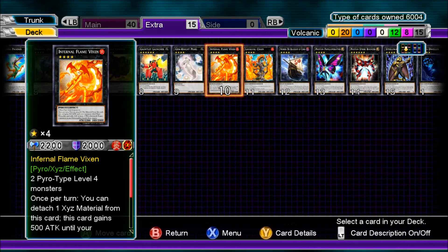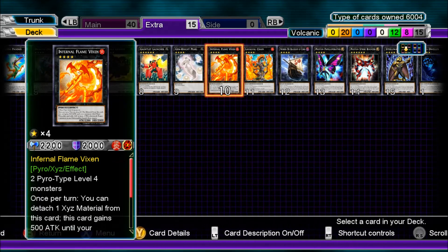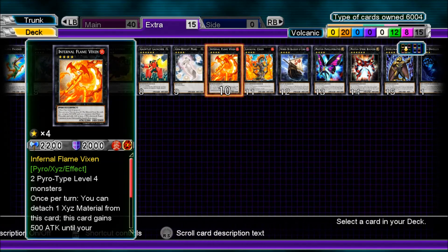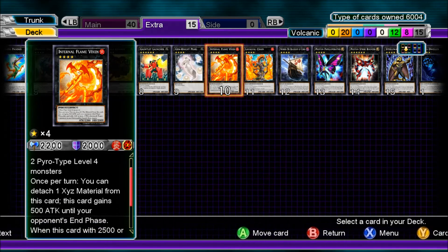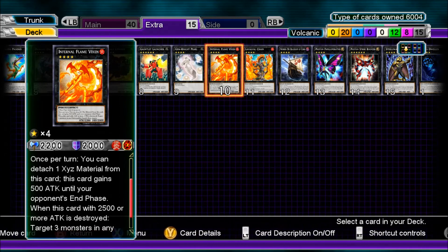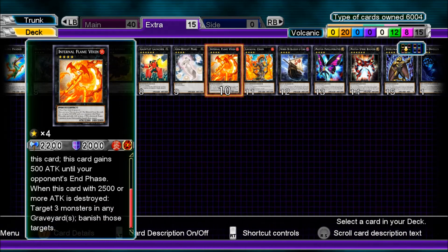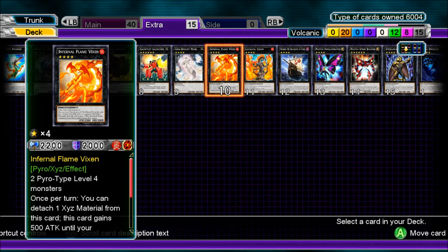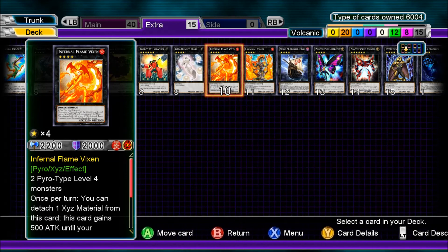Infernal Flame Vixen — two pyro-type level four monsters. Once per turn, you can detach one Xyz material from this card; this card gains 500 attack until your opponent's end phase. When this card with 2500 or more attack is destroyed, target three monsters and banish those targets. So it goes up to 2700 if you activate the effect, and if it's destroyed you can banish three cards.